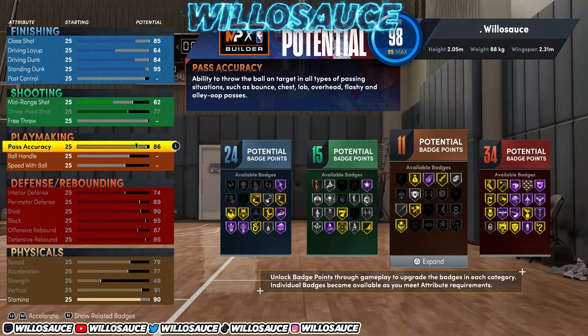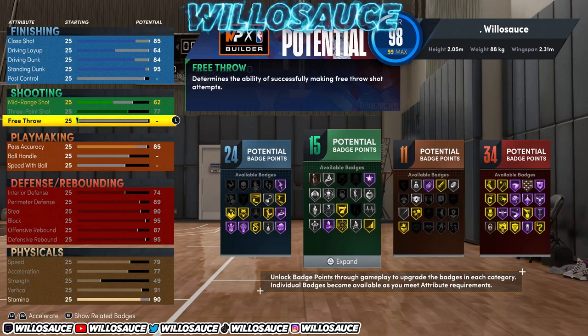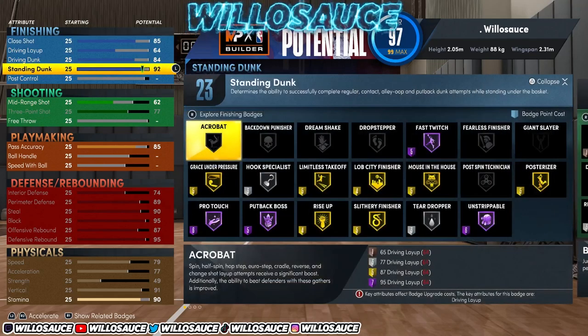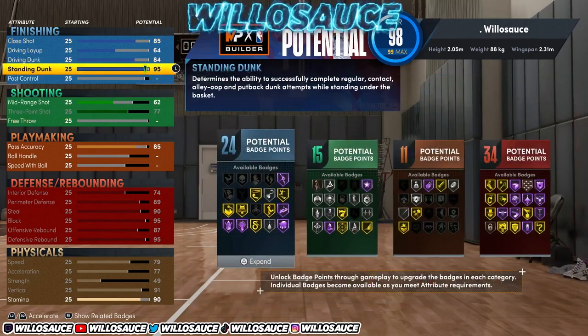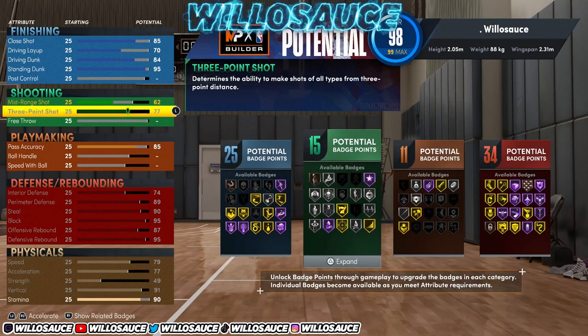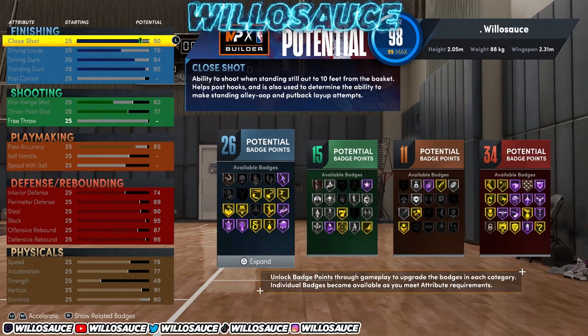If you're watching this video, go ahead and make at least one of these builds so you have it in your builder in case they patch it. Max out your vertical; for stamina I'd go to about 90 if you're playing center. We're at 93 overall right now. You could put up the ball handle, or put pass accuracy up to at least 70 — probably go to 85. If you really want to dribble, you can lower close shot to 80, but if you're playing center you want close shot as high as possible.